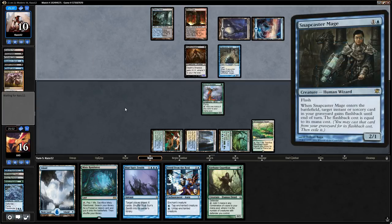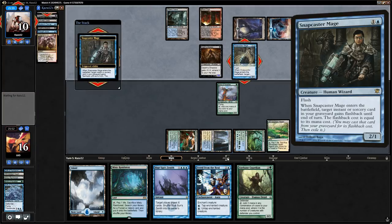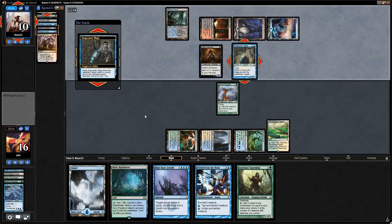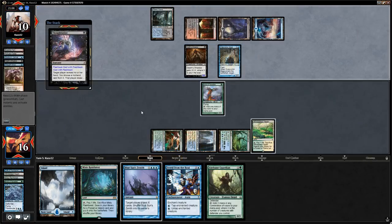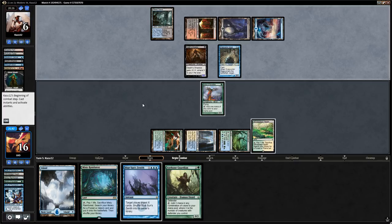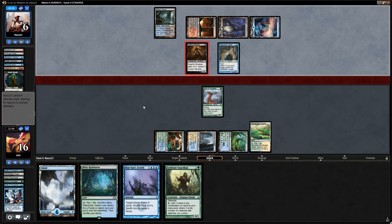Opponent has a Snapcaster, perhaps flashing back Thoughtseize to look at our hand. If they take Axebane Guardian, we'll use Freed from the Real on Death's Shadow as a removal spell. Opponent does cast Thoughtseize and takes the Freed from the Real — they might have a removal spell for Axebane Guardian or didn't want us to use it as removal on Death's Shadow. They cycle Street Wraith — Death's Shadow is now a 7/7 — which is pretty scary.